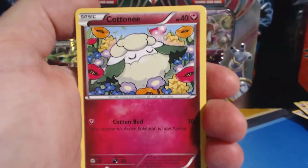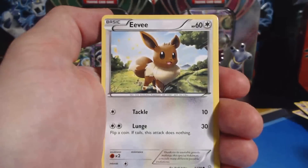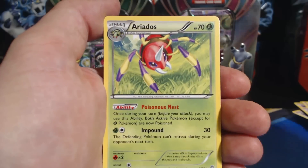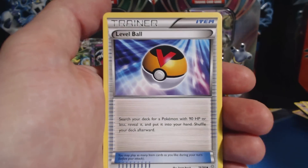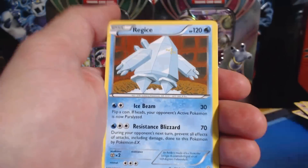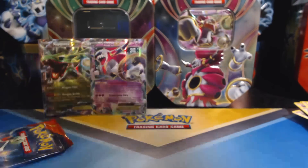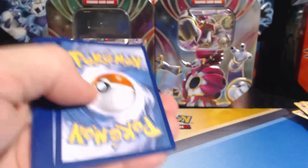Roaring Skies — I love Roaring Skies, I really do. Cottonee, Baltoy, Raltz, Golette, Eevee, Lissandre, Eridos, Level Ball, Jolteon — Reverse Holographic Rare, love that card — and a Regice Rare. Actually, I'm sorry, did I say Roaring Skies? It's Ancient Origins.